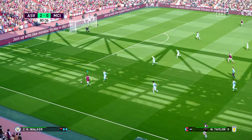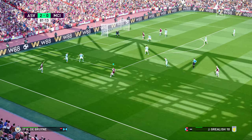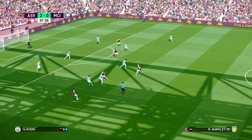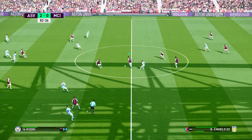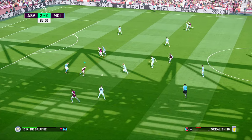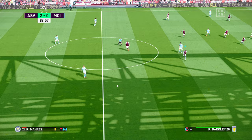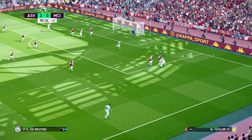Again in these wide areas is where you have a lot of success. You can play through the middle, but when you double up with your fullbacks and your wingers you have a lot of success — there's always someone open out wide. Just make sure that you bring on replacement fullbacks so you can keep those energy levels high.